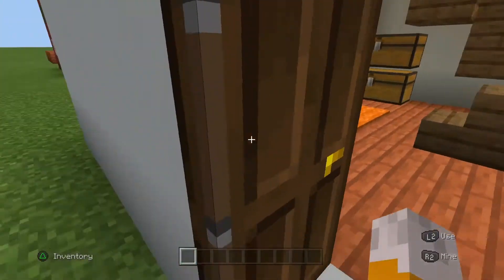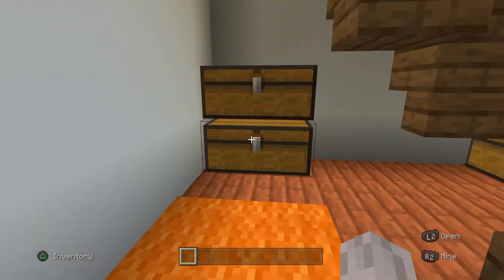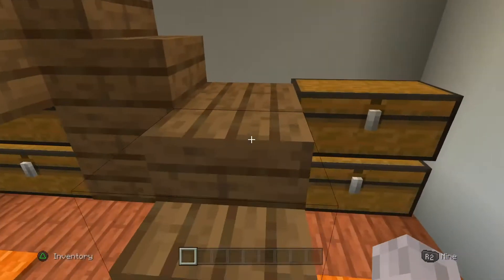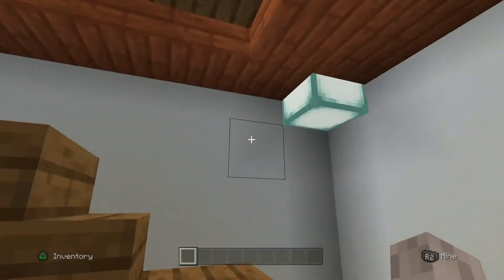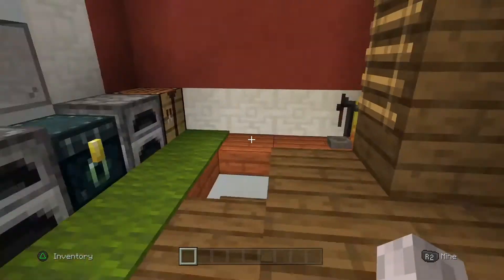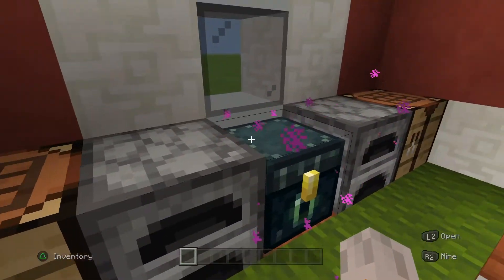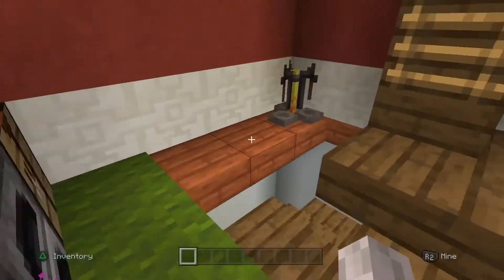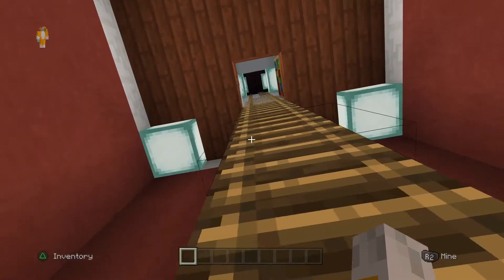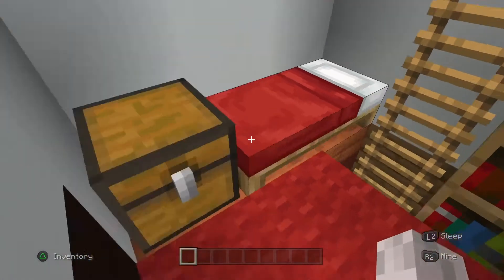When we go inside, the first level is just the chest room — we have some carpet. And when we go up this very tall staircase, we are in the living room. We have crafting tables, furnaces, an entire chest again, and some brewing stands.